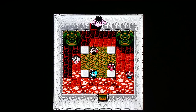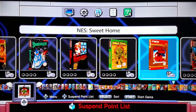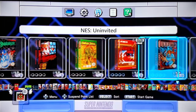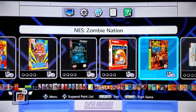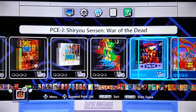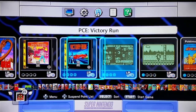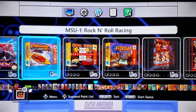Anybody who knows Resident Evil knows the most common thing is having to backtrack a mile, solve puzzles, and find your typewriter ribbons so you can save your game every once in a while. That is why I like Zombie Revenge on the Sega Dreamcast — it is essentially Resident Evil without having to backtrack and find the typewriter ribbons. It is simply straight-up zombie action. Now how about a Resident Evil game that was never released?